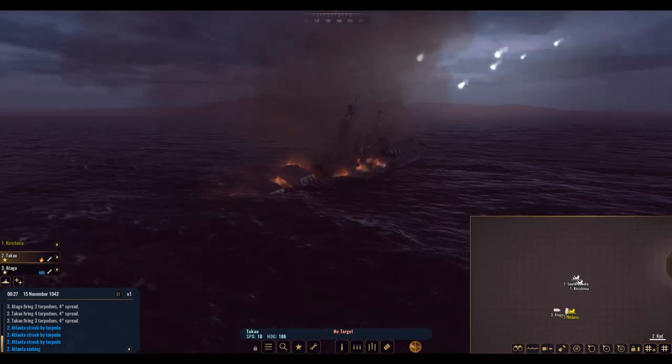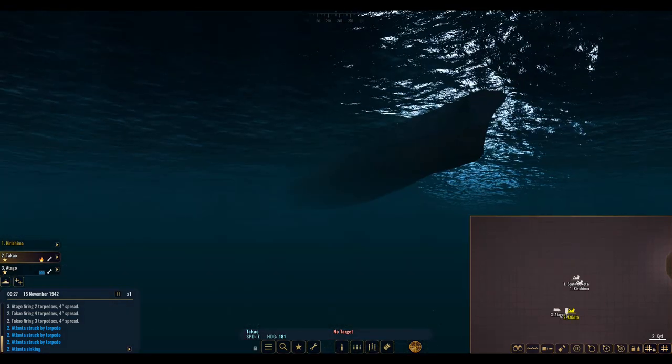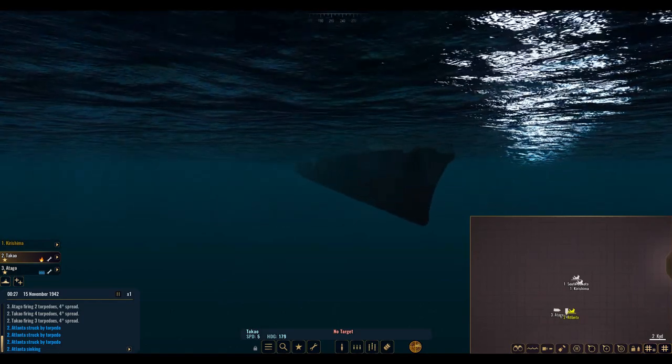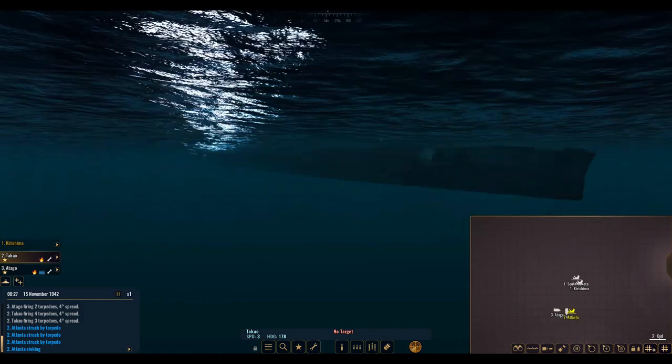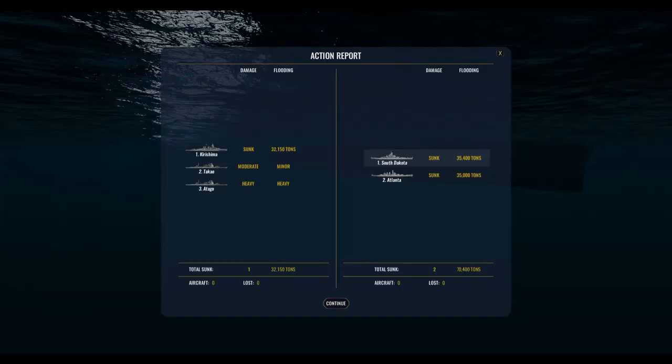Not a bad fight guys — I really enjoyed that one and we got to see some proper ship-to-ship combat. Let me know in the comments what you thought — I always like to hear your feedback. Let's take a look at the sinking, at least until the ship is below water. Before you leave, let's look at the report: 70,000 tons sunk, although with them sinking the Kirishima and heavy damage to the Atago, this was a tough fight. Maybe something more like a pyrrhic victory. Thank you so much for watching — hit that like button, comment, and please subscribe!